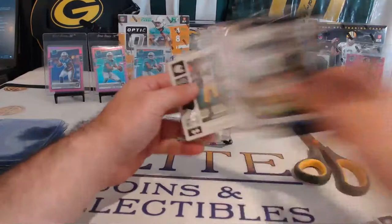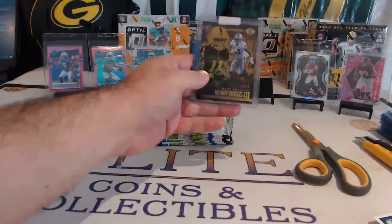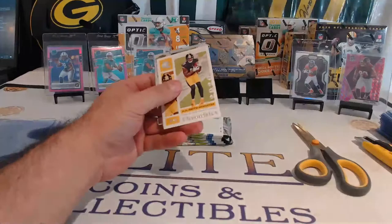Jordan Love, another Tua, JK Dobbins, Henry Ruggs again. Kenneth Murray, Chargers — there's another Ruggs. We have a cool Ruggs in the freebies — we'll be giving the seven out of 25 away at the end. Henry Ruggs in the black. Doing some randoms at the end — if it's your first time, stick around.